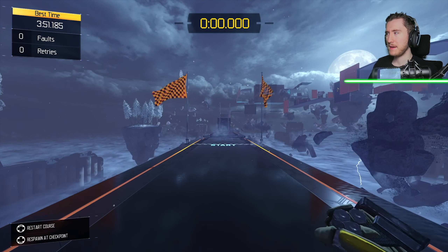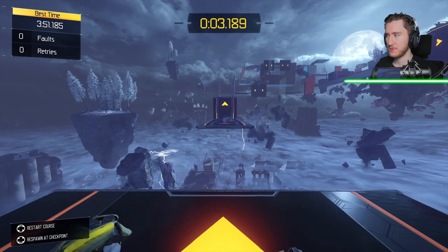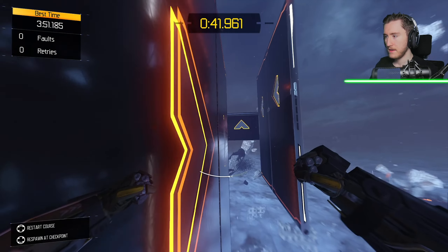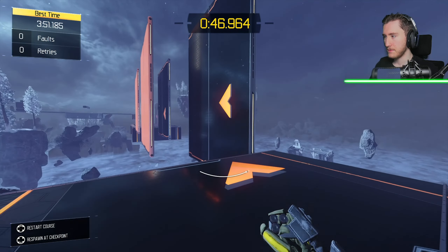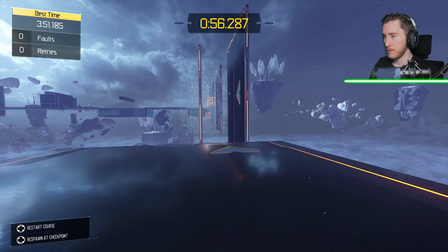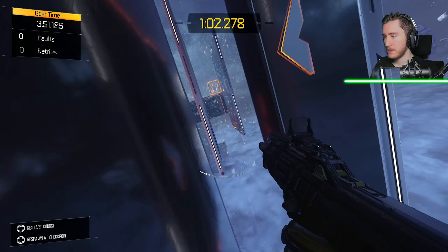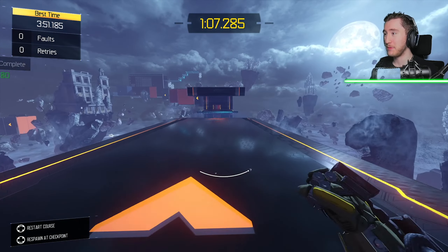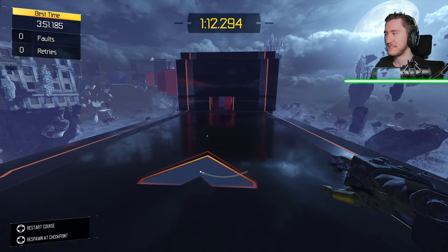I'm going to do this course one more time because I just didn't really like that middle section with the Vesper. So far we're definitely doing better than the other attempt — we're about half a second ahead. Every little second and every half second counts. The Vesper part — okay, very good. First try! There we go — minus 26 seconds there. Very nice, we saved a lot of time there. And our slide didn't run out on that part either. This is a much better run.